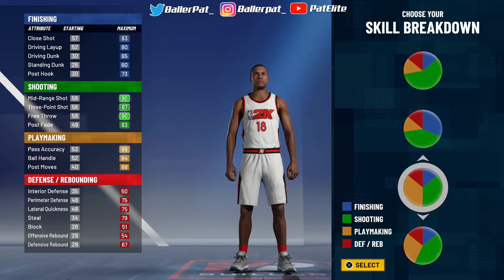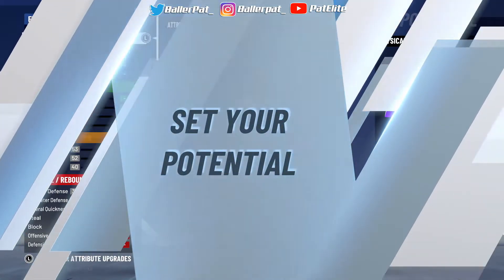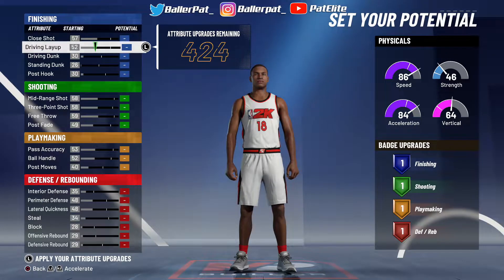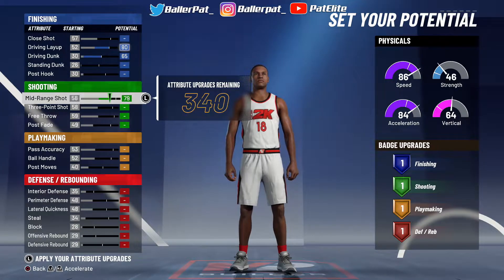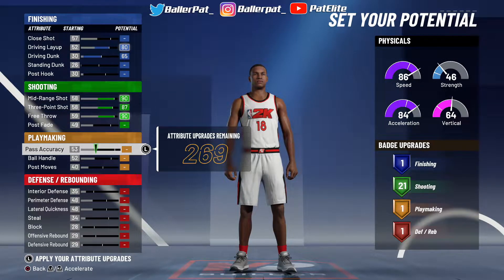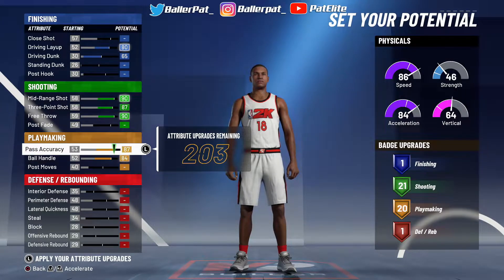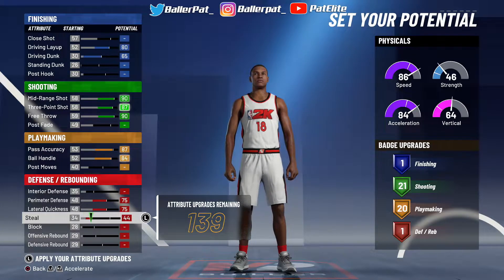Next thing you want to do, you want to choose this pie chart — the orange and green. Max speed, you already know that. First thing first, don't worry about the close shot right now, we're going to come right back to that. Put your driving layup max, driving dunk max, mid-range max, three-point shot max, free throw max. Don't touch your passing for now, I'm going to come back to that. Pass accuracy — I think you got to put it at 87, we're going to leave it at 87 right now.